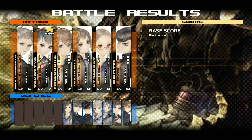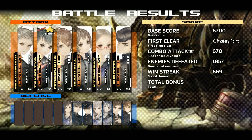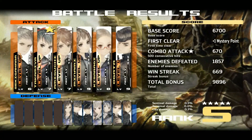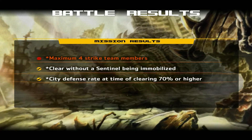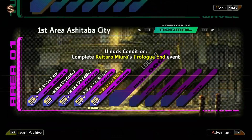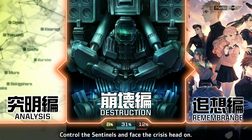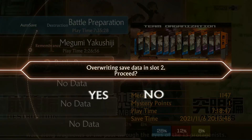Alright! I can't believe I thought I was going to die — I've been hearing nothing but trouble going on here, but wow. Rank S again! Yes! Thank you so much. Four strike team members — that's what I was missing. Clear without Sentinel being immobilized. City defense. We had time. Unlock conditions: complete Ketaro Miura's prologue event. We can do that. Alright, so for destruction, we're at 31%. Now we can finally go on to our memories. Let me super save because I got lucky.